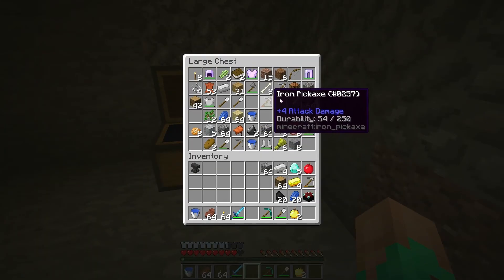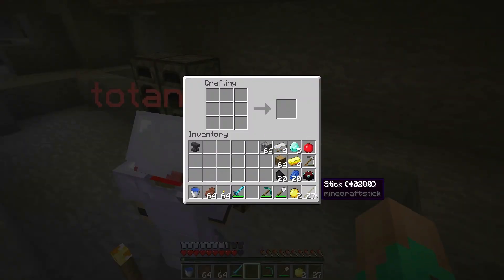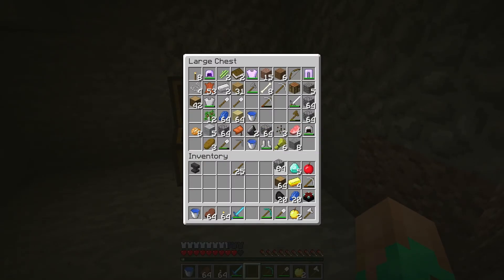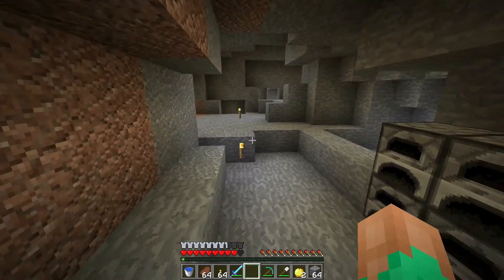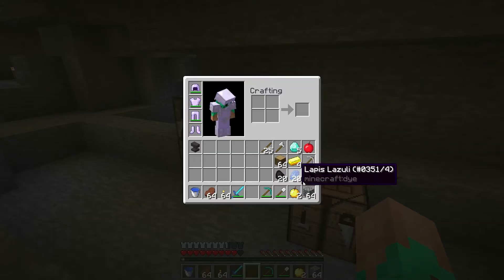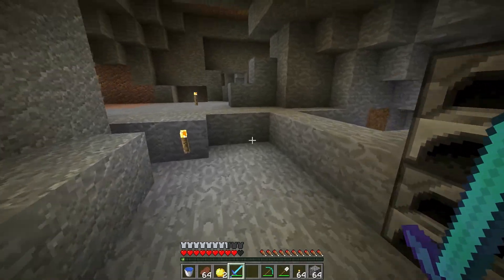I had some sticks in here, so let me do that right now. We don't need any more iron either — I can just get rid of that. I have 49 arrows. All right, I'm just gonna put my golden apples in my hotbar — I'll put them closer to my sword. Let's go ahead and get back up.